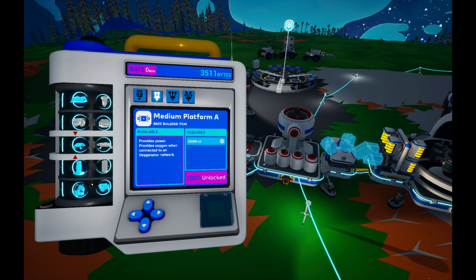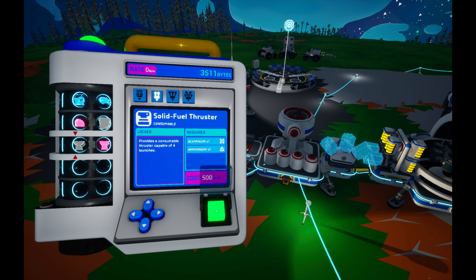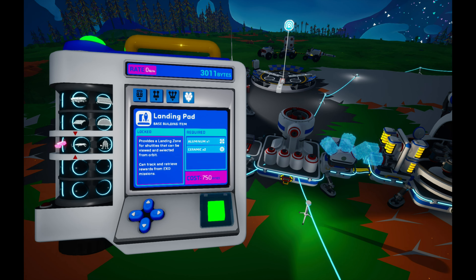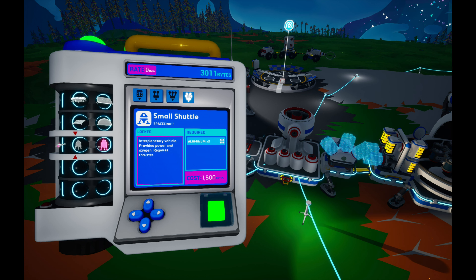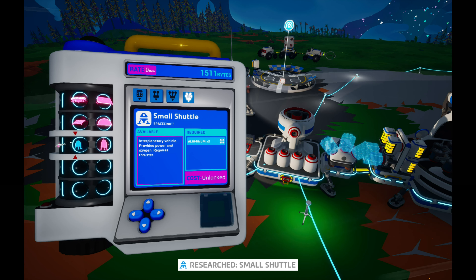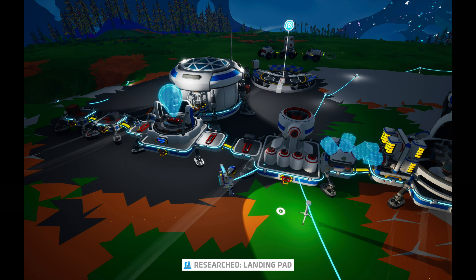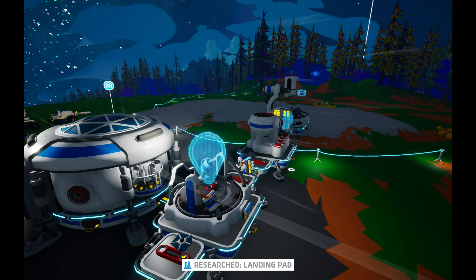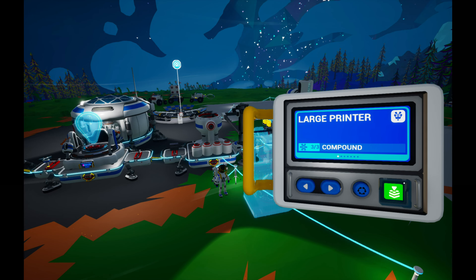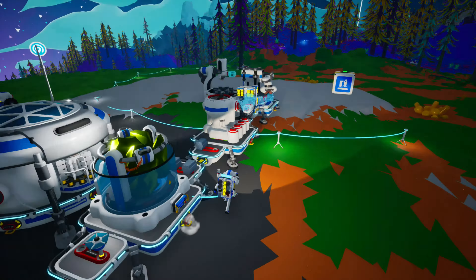Okay guys, I think it's time for us to start heading into space. Let's craft a solid fuel thruster — in order to do that you need 500 bytes, and it costs aluminum and ammonium. We're also going to craft a small shuttle, which costs 1,500 bytes — we can get that because we're the richest person in Astromere. Also, if you want to craft a landing pad for your shuttle, it costs 750 bytes and requires aluminum and ceramic. In order to make this shuttle, you have to buy a large printer that costs three compound.